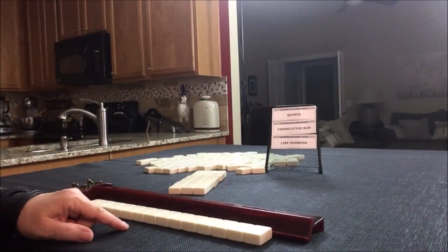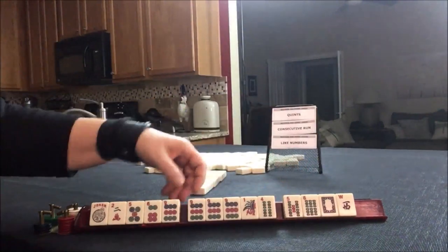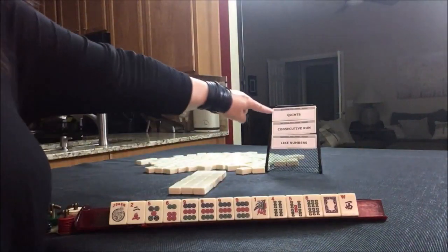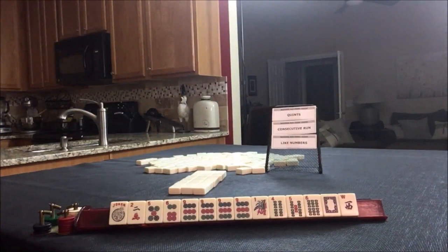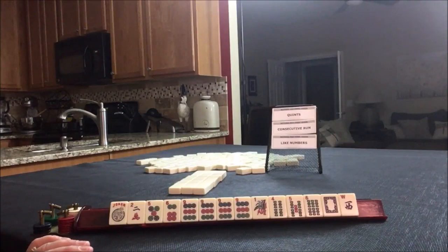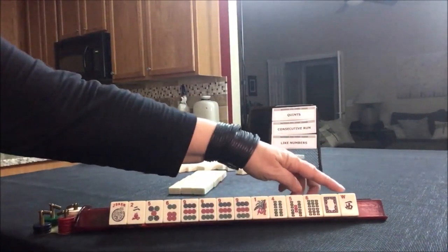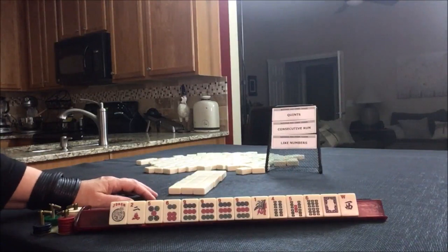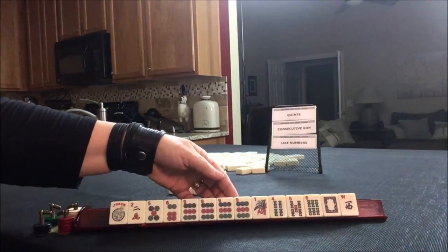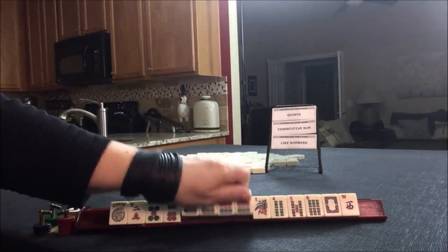Let's see what we have to work with for the first force. Look — a kong. If I ever start out with a kong and a joker, I'd play a quint. There are four quints: one is consecutive, one is like numbers, and two are with winds. The winds we'd need go with odds — north and south. We have a west, so the one with winds isn't good. We only have one nine, and we need the opposite dragon. I think the consecutive quint is the one we need to try.